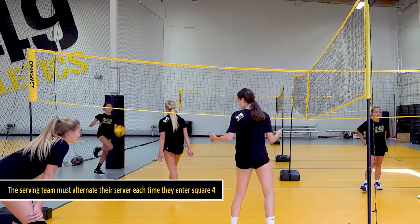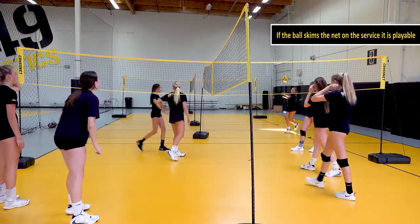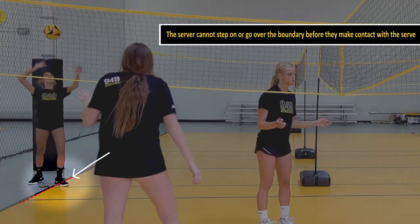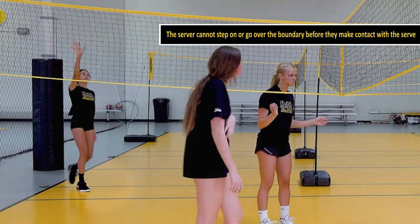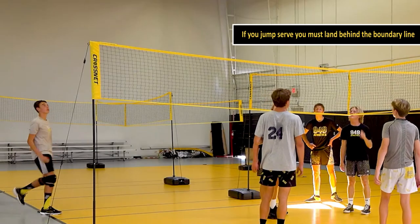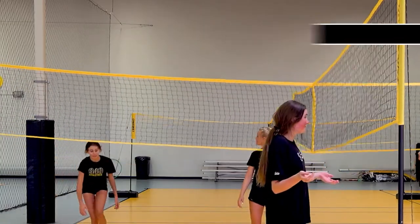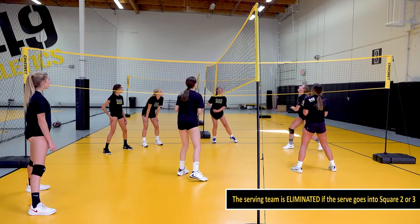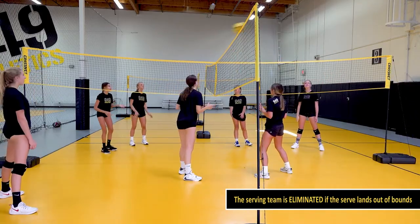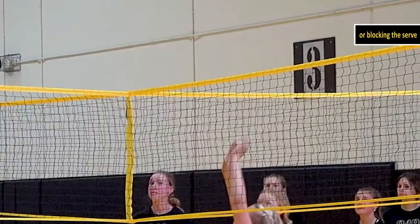The serving team must alternate their server each time they enter square 4. If the ball skims the net on the service, it is playable. The server cannot step on or go over the boundary before making contact with the serve. If you jump serve, you must land behind the boundary line. The serving team is eliminated if the serve goes into the net, into square 2 or 3, or lands out of bounds. There is no spiking or blocking the serve.